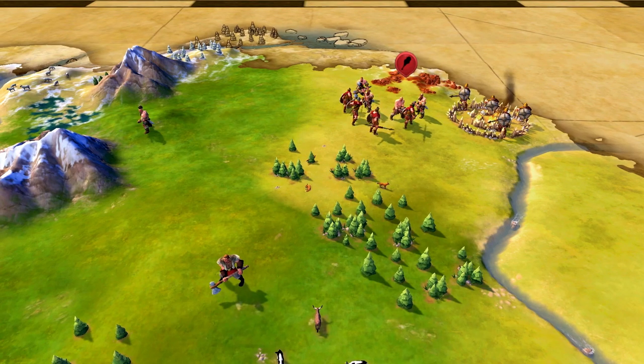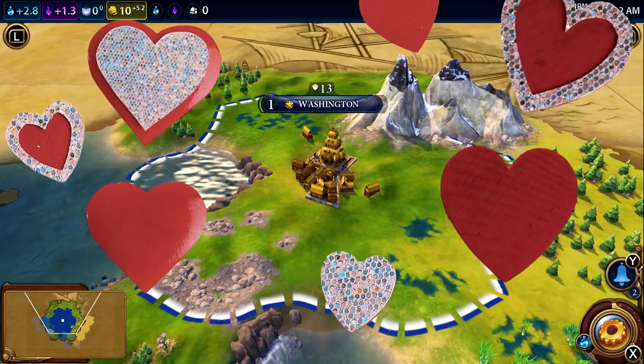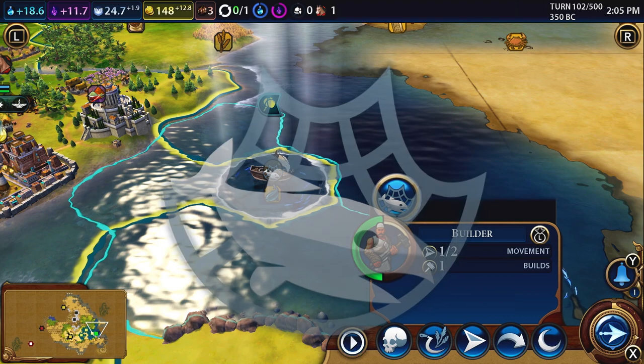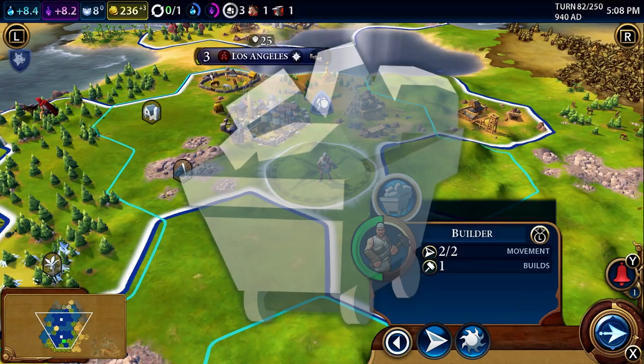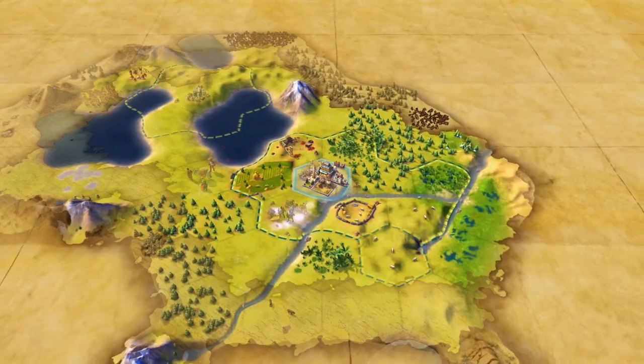But unlike those wild barbarians, you actually care about the welfare of your empire. Build farms and cast your fishing nets to feed your loyal subjects. Construct mines and lumber mills to outwork the competition early.